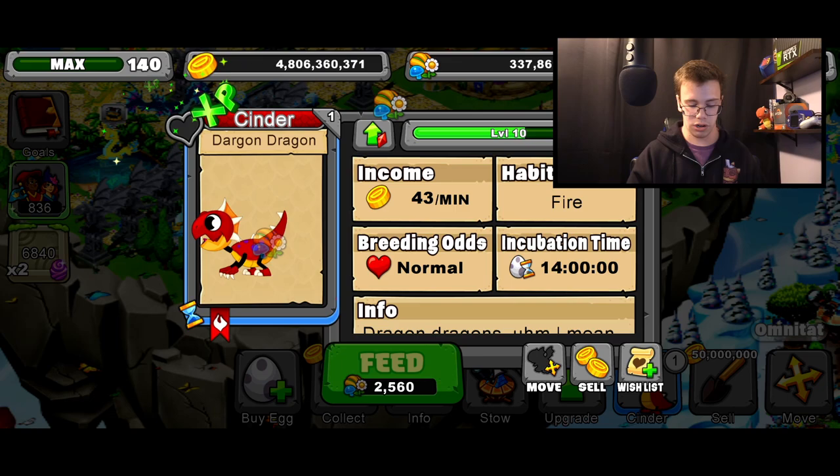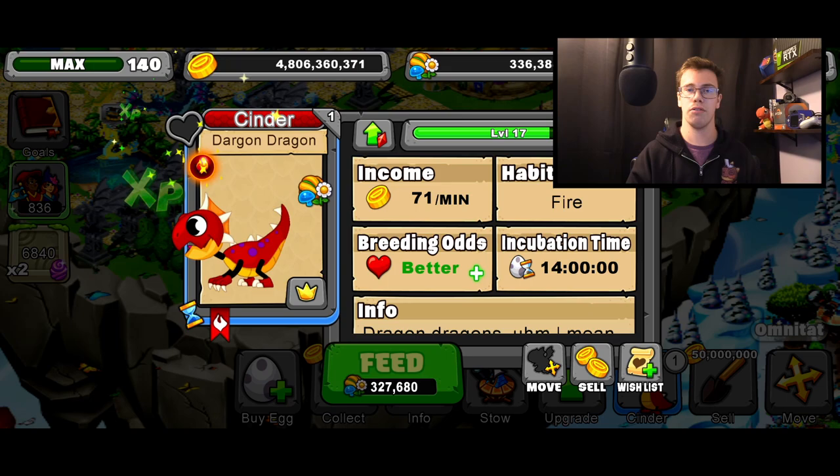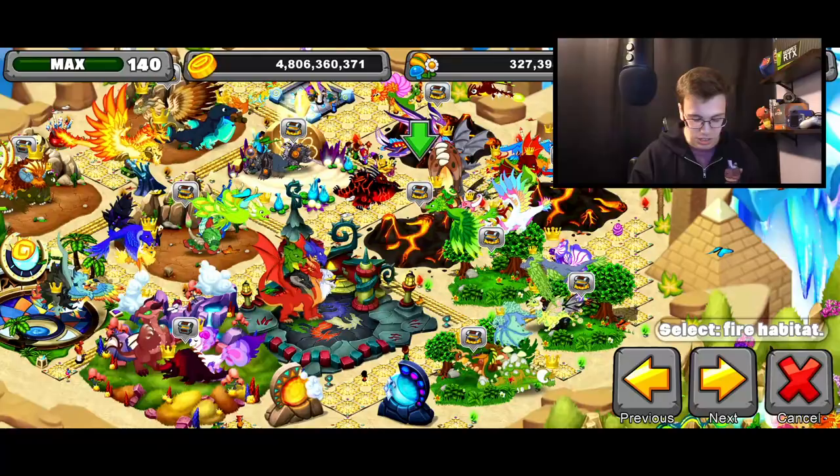We're going to take it to the max level of 20 in Dragonville. At level 11 we get a slightly better breeding bonus, and at level 20 we get better breeding odds and the max info. Moving it over to a gold boost farm: at level 20, the Dragon Dragon produces 83 gold a minute, has better breeding odds, and a 14-hour breed time.